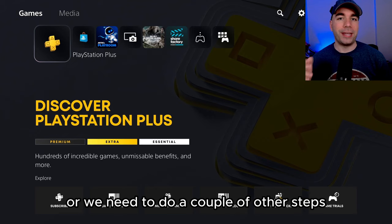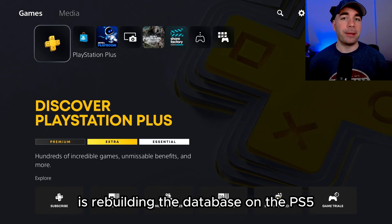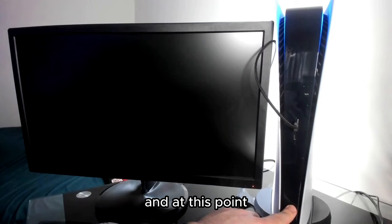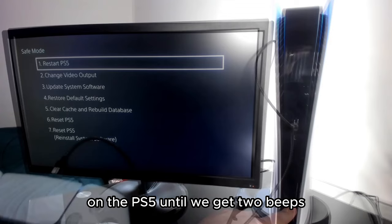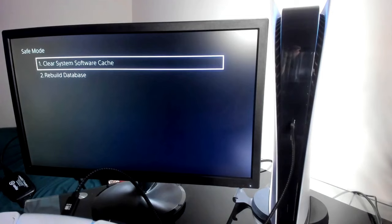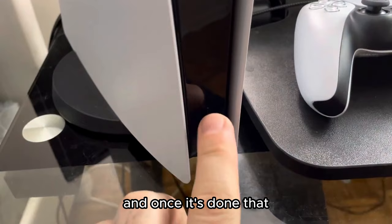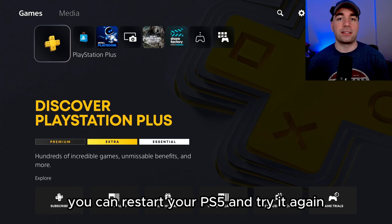What we're first going to be doing is rebuilding the database on the PS5. Turn off your PS5 and press and hold the power button until you get two beeps. This is going to put us into safe mode, and from here we're going to go through the menu and select Rebuild Database. It says it takes a couple of hours, but it really only takes a couple of minutes, at least in my experience. Once it's done, you can restart your PS5 and try the game again.